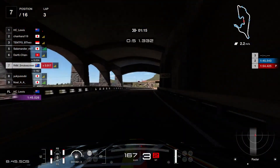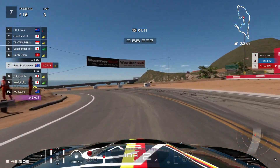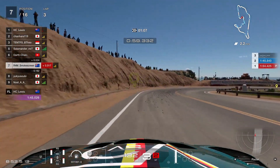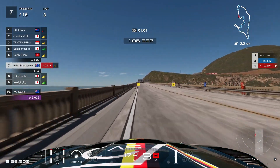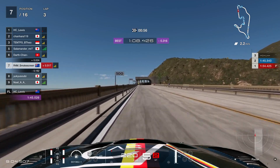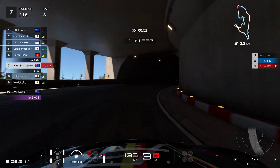Up towards the next corner, turn number 11. Looking on the right-hand side just before the 100-foot board, into there, down into second gear. Nice and tight towards the exit because you want to open up this corner. Downshift to second for some rotation and then apex just on the start of the bridge, and then power out onto said bridge, heading up towards the final sector. Three-tenths purple there, so we're on for a good lap.